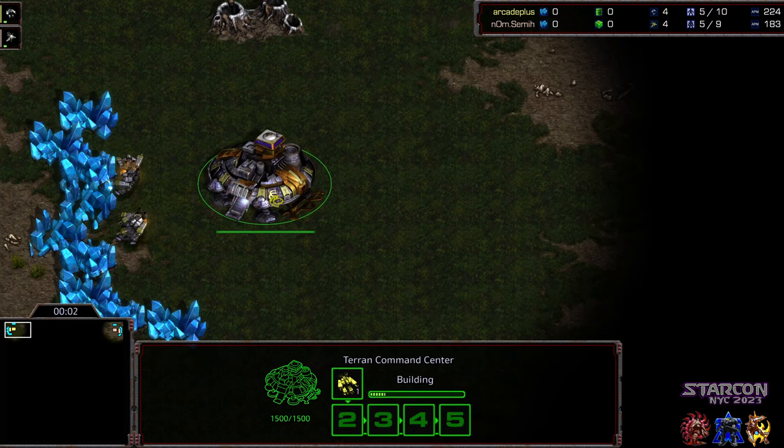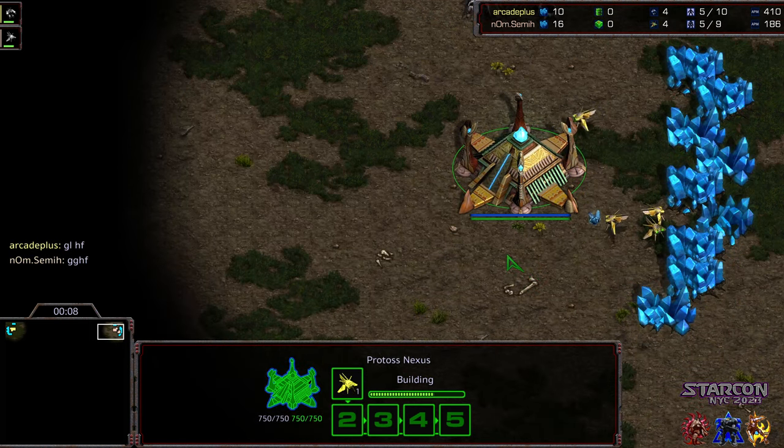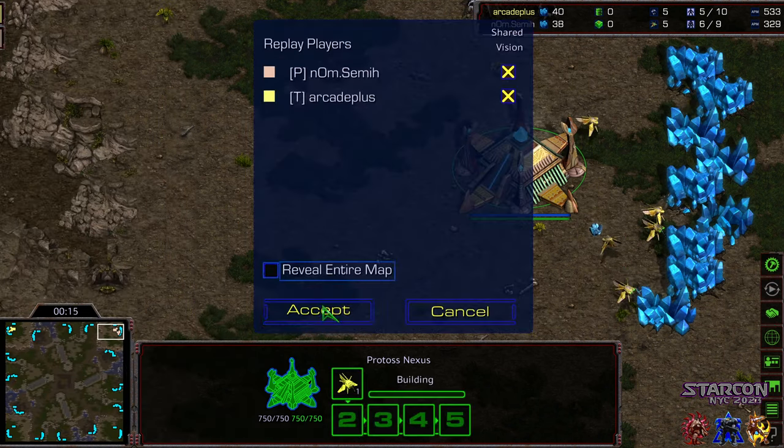Hey guys, welcome to another commentary done by Adiggity. Upper left-hand corner we have Arcade Plus starting as the Yellow Terran, upper right-hand corner we got Semi starting as the Peach Protoss. This is part of the lower bracket Vermeer round.